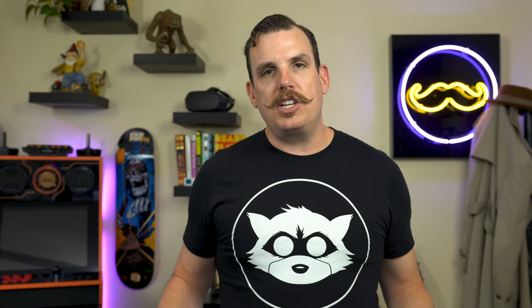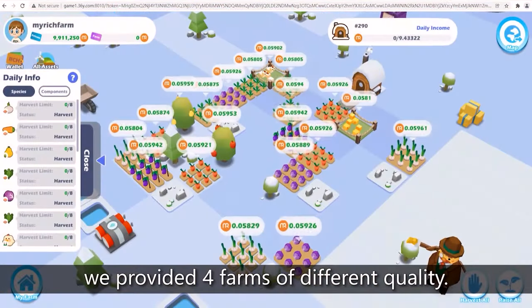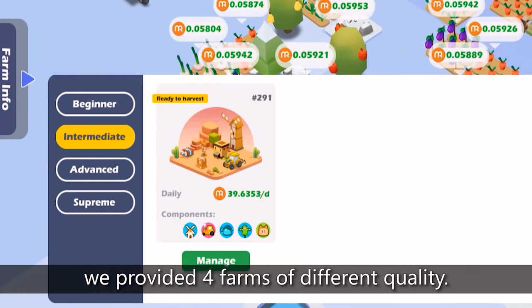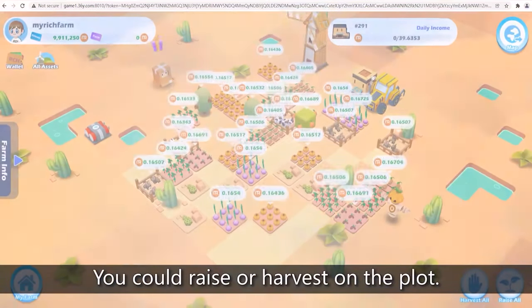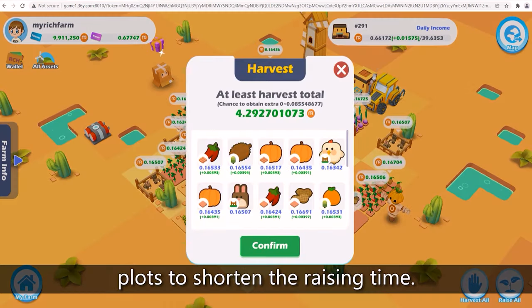Today's project is called My Rich Farm. Don't let the name fool you, but there is some pretty good ROI for this game. It is essentially a Farmville-style game where you're building out your farm, raising crops and animals, and getting tokens for doing this. A lot of this depends on the NFTs you hold. This is on BNB Chain and they have their own in-game token called the RCH token — or the Rich token — and you earn daily Rich rewards depending on the rarity of land NFT that you own.